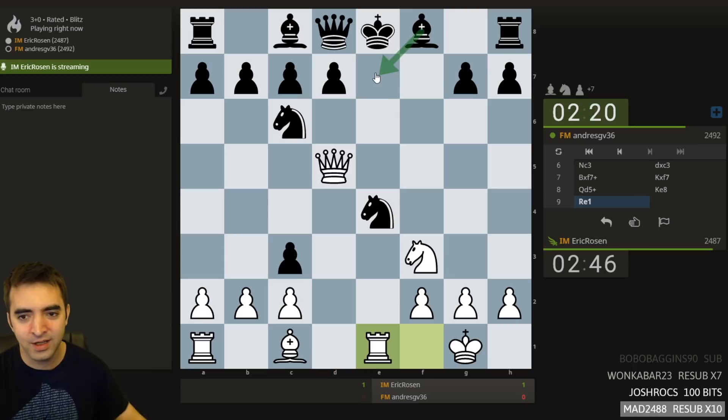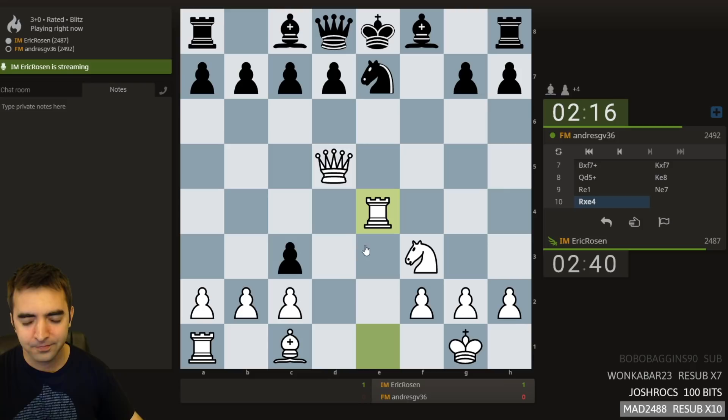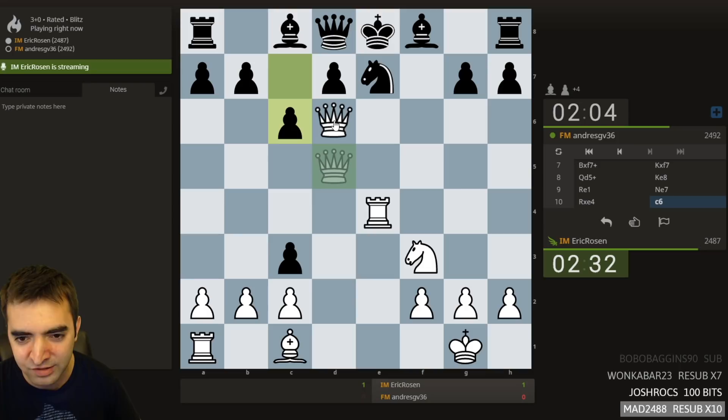There's some crazy line like bishop here takes h6 and then just takes. G7 I think is the best move. I believe rook takes e4. I have a whole chess base file digging into some of these lines. I vaguely remember this, and then this. I remember queen d6 too — pretty sure queen d6 here.